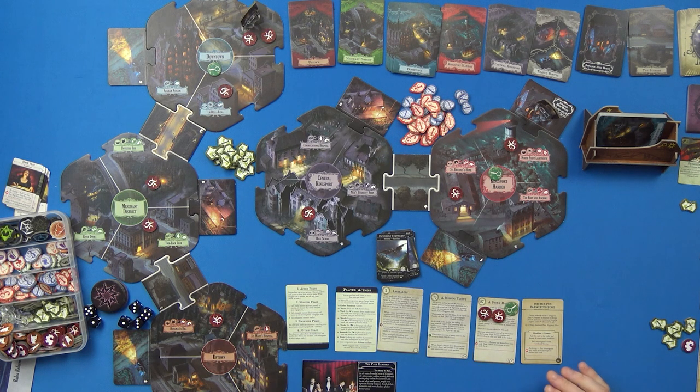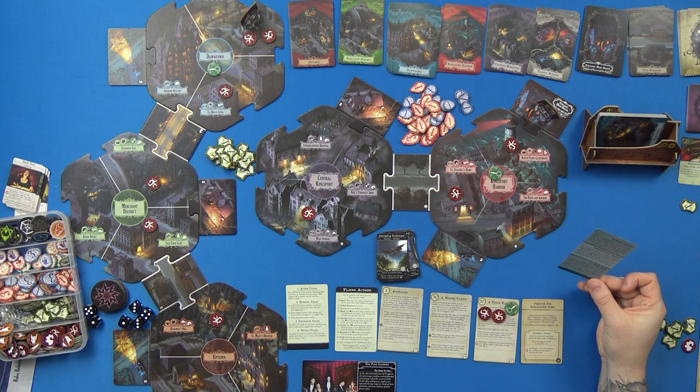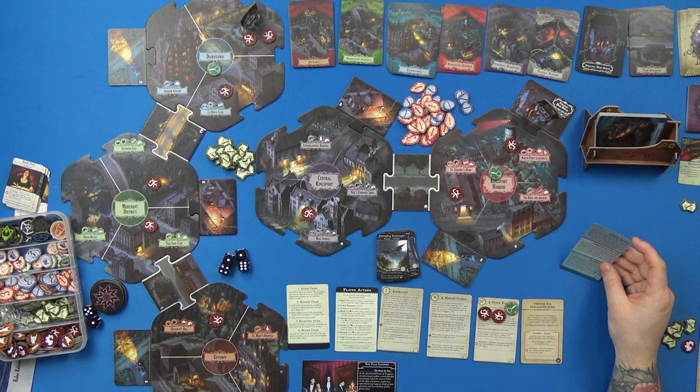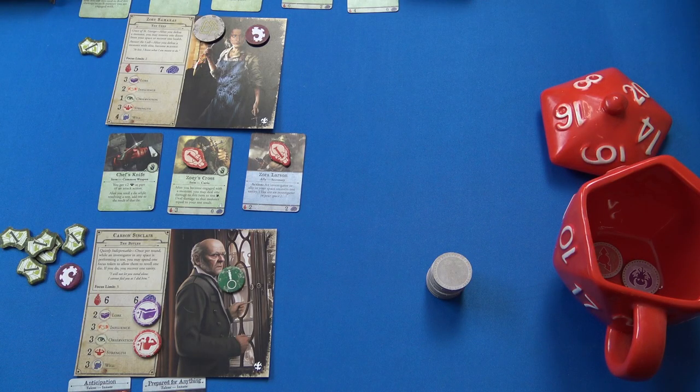I didn't roll successfully on the research, so I'll try again later. Monster phase — there are none, I've killed every single one of them. Encounter phase in Downtown at Independence Square — not a clue card. 'You sit with soothsayer Anna Caslaw and she teaches you to cast runes. Hold a question in your mind as you select runes from a bag.' Test Will at four dice.